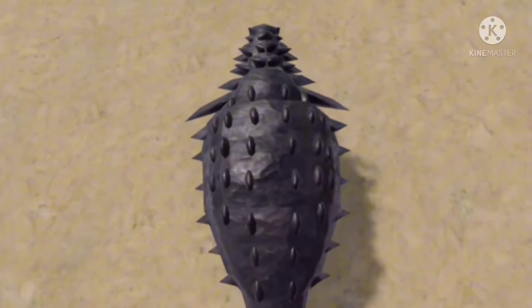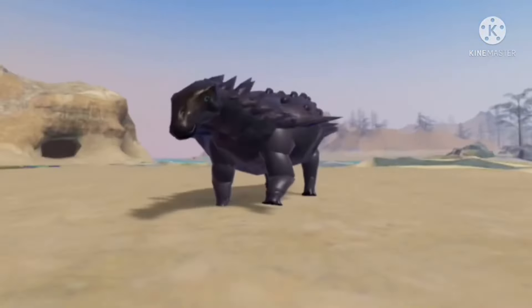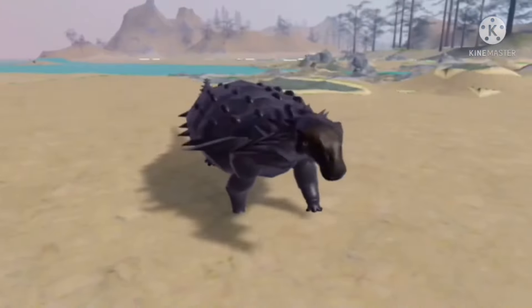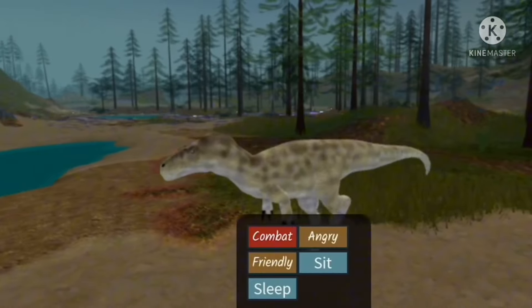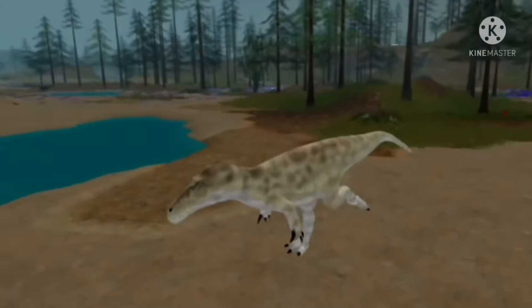Number 9: Borealopelta spawning at the coast is likely a reference to the fossil being found buried at sea. Number 10: Baryonyx is oversized. Number 11: Megalosaurus runs like an anime girl if viewed from the front.